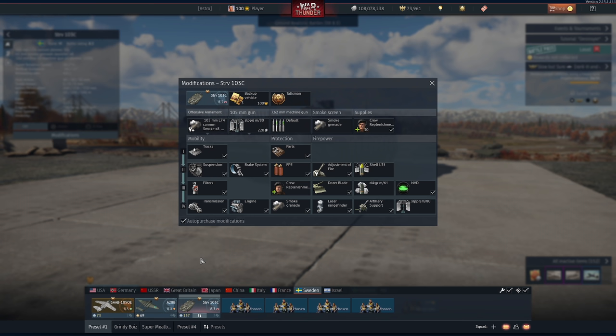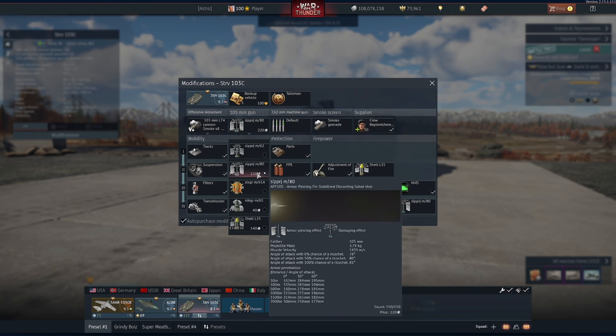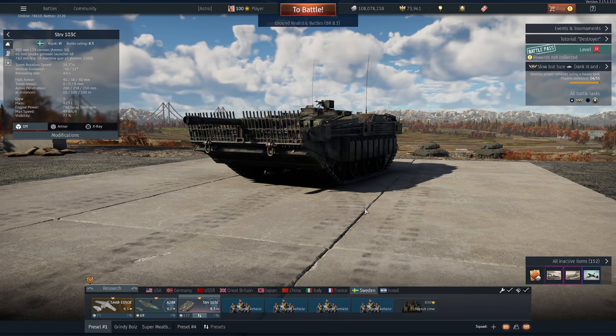Let's talk numbers — firepower. This is the Slipjäger M80. I'm not going to pronounce Swedish things because it sounds silly, especially in my accent. The 337mm of pen point blank, which is extremely good, but that angled pen is insane: 195mm of pen at 60 degrees. That is a lot of pen — an insane amount. It's also a very fast-flying round, and this tank gets a very good zoom as well.